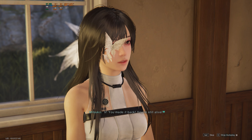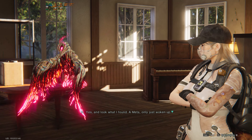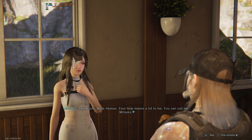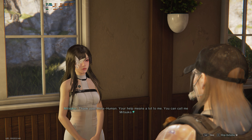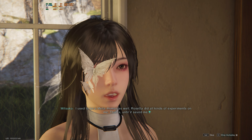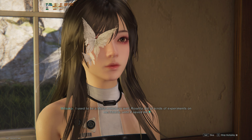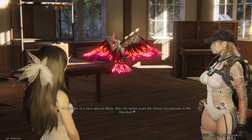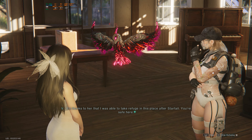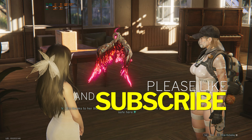'V — you made it back, you're still alive!' 'I'm V, yes — and look what I found. The meta only just woken up; they were kind enough to activate the cradle and set me free. Thank you, metahuman.' 'Your help means a lot to me. You can call me Mitsuko. I used to be a metahuman as well — Rosetta did all kinds of experiments on me, until V saved me.' 'Mitsuko is a very special meta; she can sense even the tiniest fluctuations in the Stardust.'